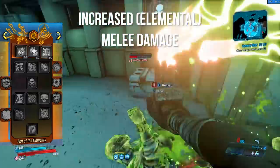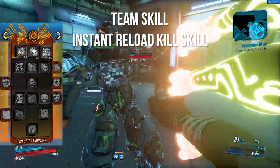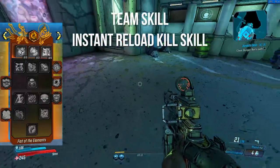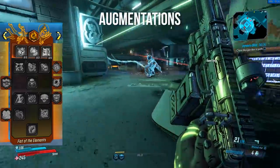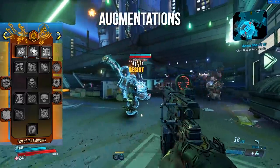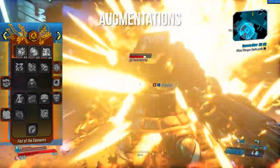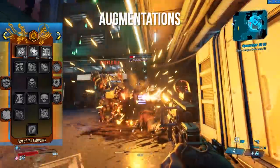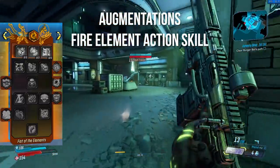You can also increase your melee damage by a lot and turn it elemental. There is a team skill here: killing a grasped enemy instantly reloads the player's magazine, so if your ally kills a grasped enemy they get a reload — though it's really not that huge compared to some other team skills. The augmentations in this tree include auto-targeting projectiles on an alternate action skill, additional AoE damage on your grasp, a singularity pull that pulls enemies in on your grasp, and splitting the damage between enemies during your grasp. This tree also gives you access to the fire version of your action skill.